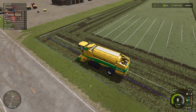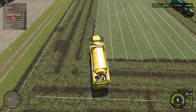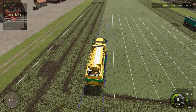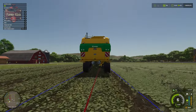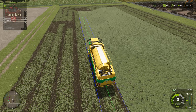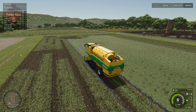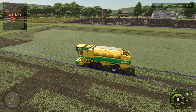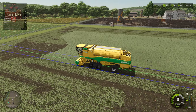Something else to point out: we are getting a mulched state from our harvester. If we check the field info, we can see mulched areas where we're dropping plant matter on the ground. While the entirety of the field isn't mulched at once, just the act of harvesting this crop will give us a mulch state for the next cycle.